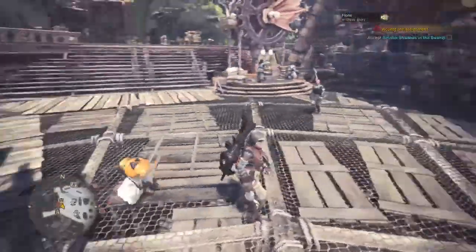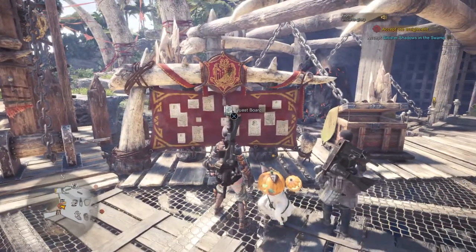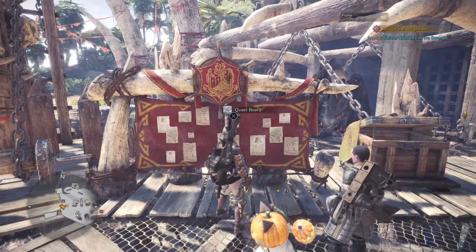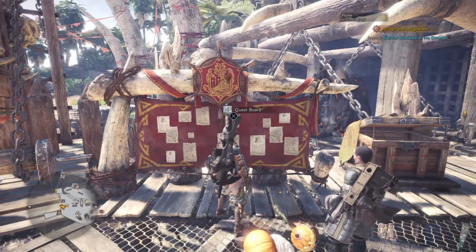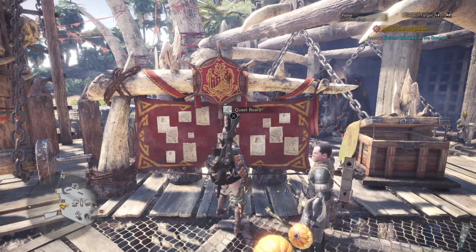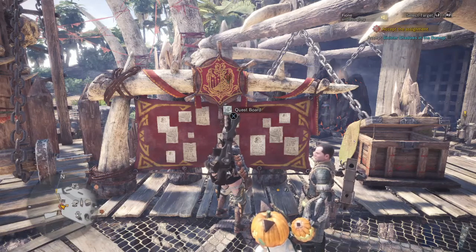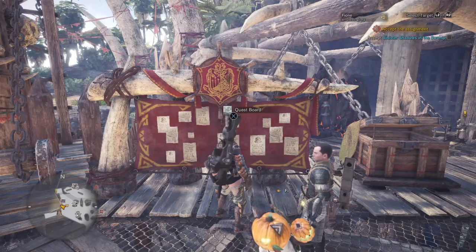Hello everyone, welcome to Bargain Gaming where we can play excellent games without busting our wallets. This is episode 16 of Monster Hunter World. In my previous episode we were hunting the Kula-Ya-Ku and I failed to tranquilize them, so I had to kill them three times. That failed the mission, so I picked up the mission again. It gave us the trap and tranquilizer ammo, and I finally was able to do it — it's just a matter of timing. I was so frustrated I forgot to record that one, but it's done.